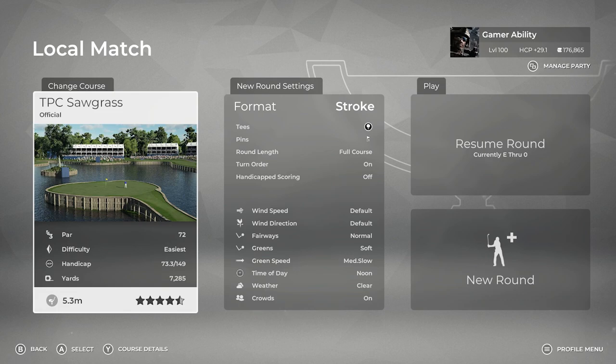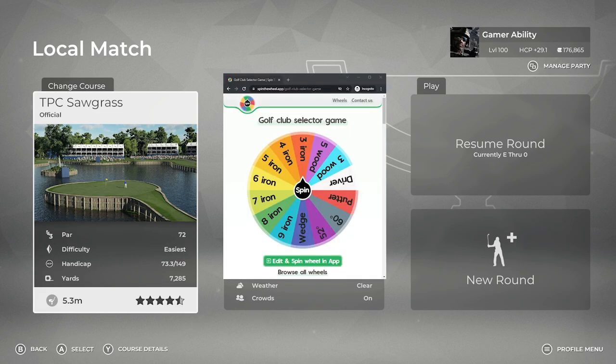What's up gamers, Six Penny here and I'm back with another challenge video for PGA Tour 2K21. I'm taking on the random club challenge. I'll pop up the random club selector from spinthewheel.app — the golf club selector game. It's gonna select a random club. The only rule is if I'm on the green I'm gonna be using a putter; other than that, the random club generator picks the club. It doesn't matter if I'm chipping from the sand.